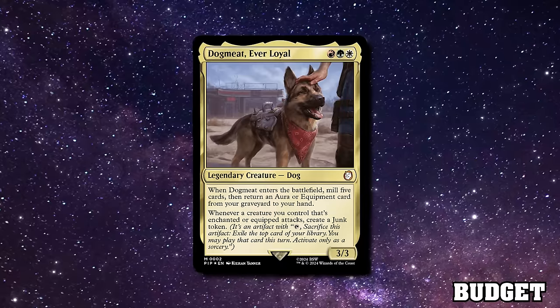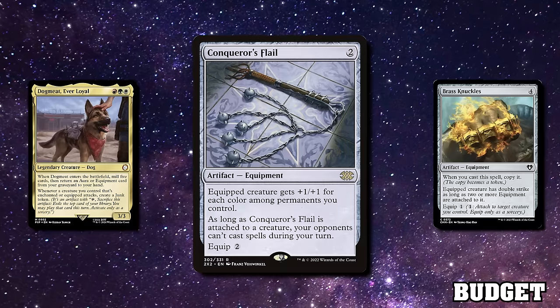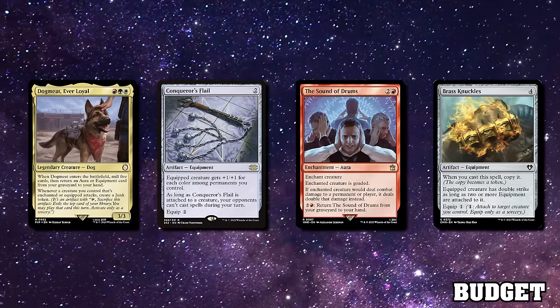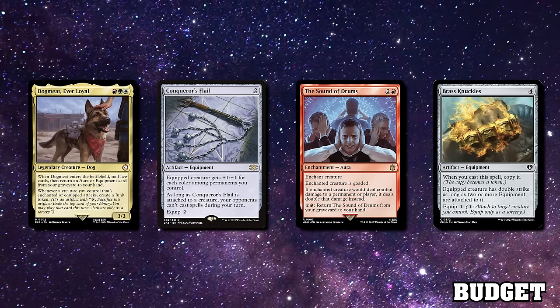On the topic of doublers: if Dogmeat is carrying a double-strike source like Brass Knuckles and you add Conqueror's Flail — which doubles damage dealt and taken — plus Sound of Drums, Dogmeat does three damage, doubled, doubled, and doubled again for 24 commander damage. That's lethal because 21 commander damage kills someone. Doublers are good.